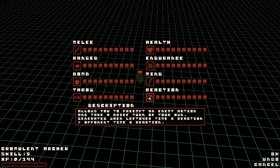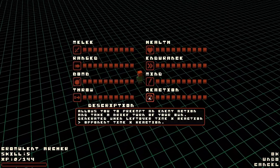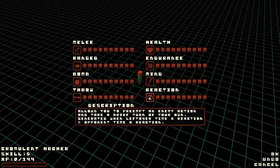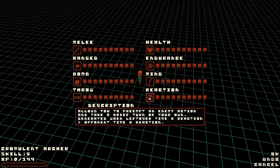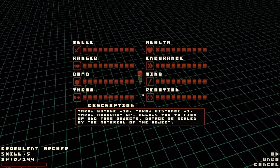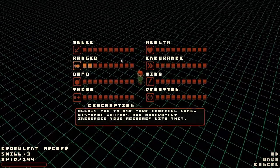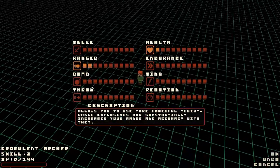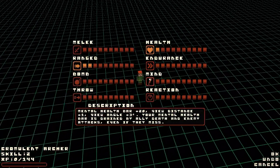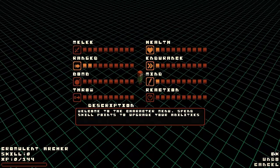Reaction allows you to preempt an enemy action and take a brief turn of your own, generated when leftover time times reaction is greater than opponent time times reaction. I don't entirely understand that one, but it's sort of you get to break in and do a little bit. We're going to go with a ranged character, put a little health in there. We've got two more points - how about endurance and mind? That looks good to me. Alright, let's go.